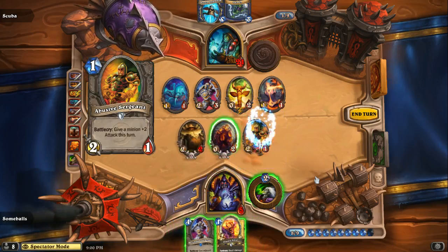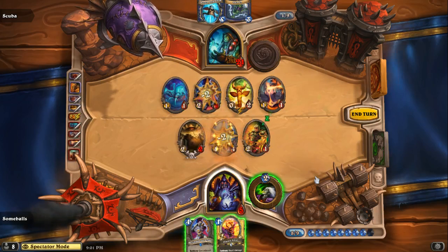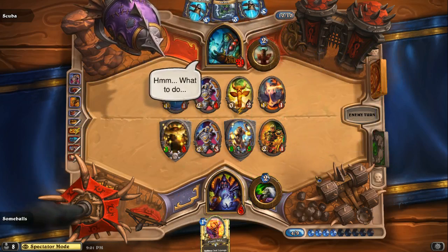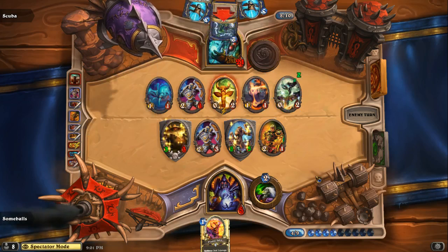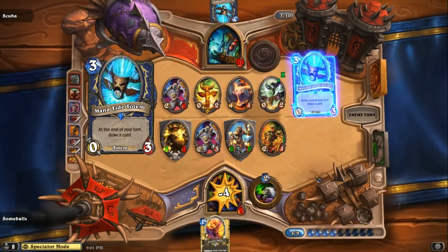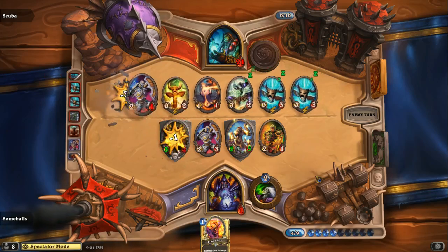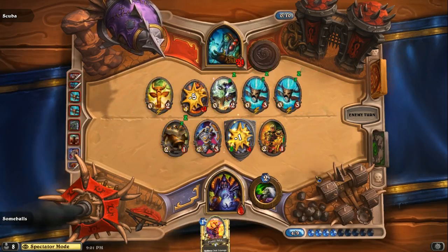Some Balls is thinking — he's gonna want to pop his egg and then Defender. He's going for that spell damage and he gets it. Let's see how much damage Crackle does — four! Wow, four. Some Balls is hanging on, but Scuba puts down two Mana Tide Totems and can get two cards. That's a good play — I didn't think about using both of those.